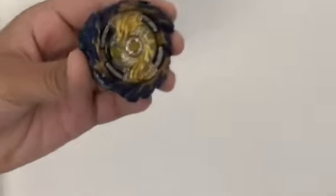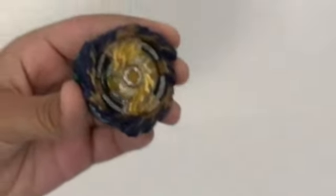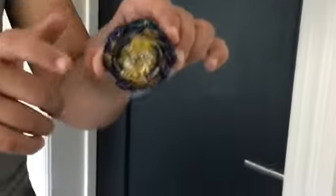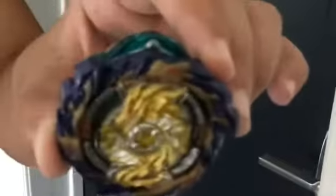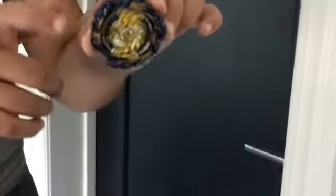There's no disc on this layer. This is absorb mode, where the rubber is exposed for spin steal and stamina. Then if we flip the chassis the other way, you can see that these little metal tabs are exposed for more defense.